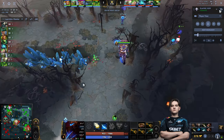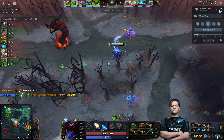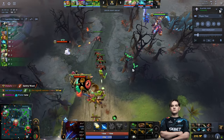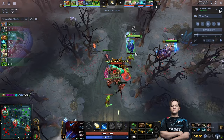Yatharo bought Gloves of Haste first because he wants to farm the jungle efficiently. He did not get Boots first because he can't really kill Tidehunter or Tiny — Tiny is roaming everywhere and Tidehunter is hard to kill. Then he aggro pulls again to farm the creeps and avoid Anchor Smash. You can see how 33 is positioning very aggressively as Tidehunter.